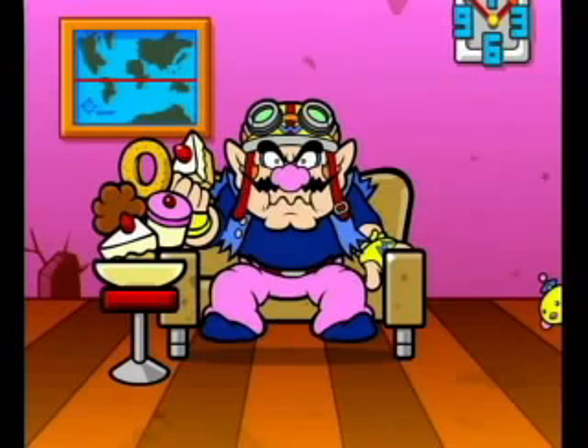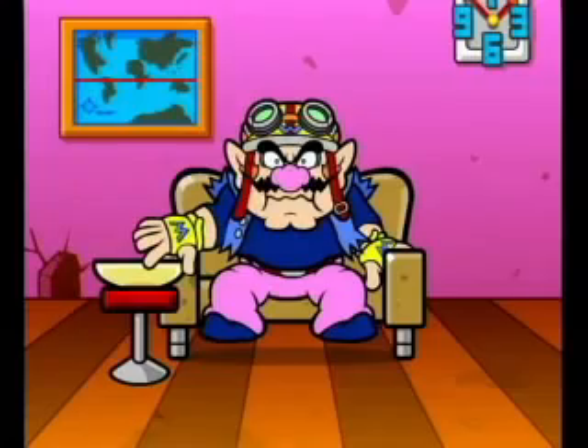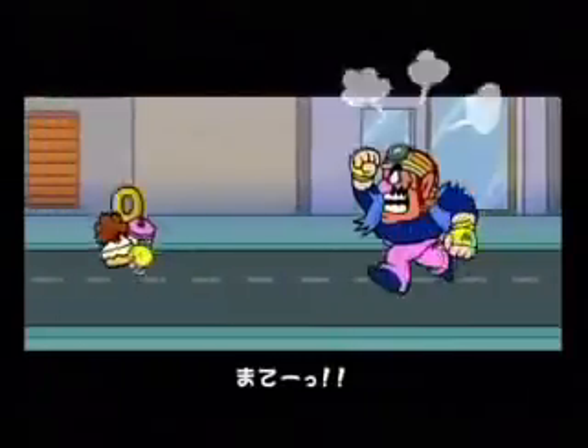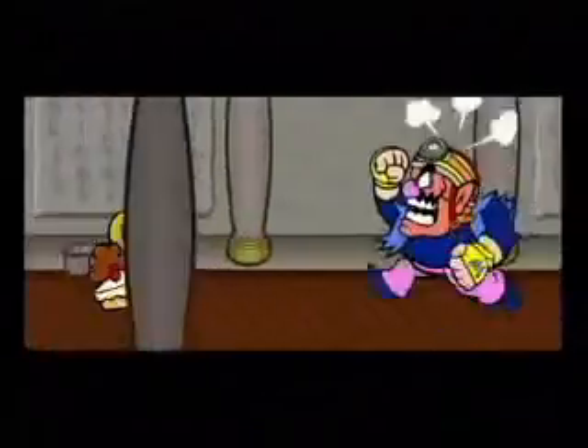Nintendo's ambassador of entrepreneurship, Wario, is always vigilant for the next big thing. Not one to rest on his laurels, a little spelunkering leads him to the mysterious Temple of Form. A few chance encounters with a giant Indiana Jones boulder later leave Wario out of breath but with the archaeological find of the century.